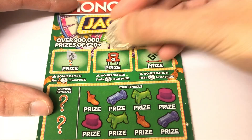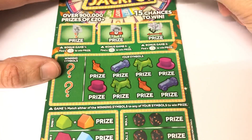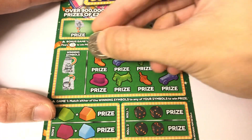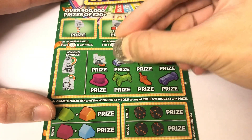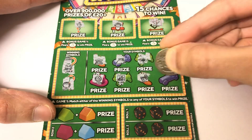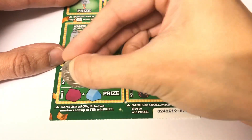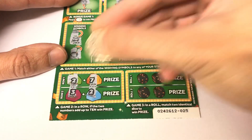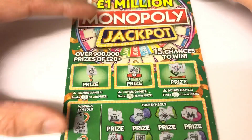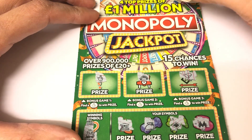We're going to start off with a win — we've got one cross fingers at the top. Now we're looking for a train and a money pot. Nope, we haven't got any of them. Can we add up to 10? No. And matching two? Nope. So it's just one win right at the top — 10 pounds to start with.